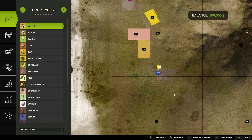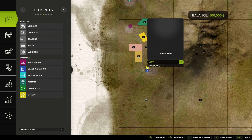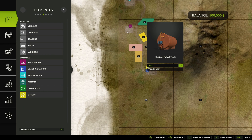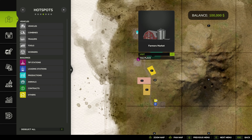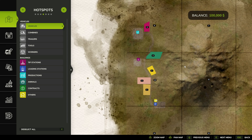Hello, welcome back to Accidental Farmer and a brand new series on Farming Simulator 25 — how exciting! We're on a brand new map as well, called New Frontier. It's pretty big, a bit like no man's land. You can see the size of the map — we start with four fields, a vehicle shop, a fuel tank, farmer's market, and there's a sawmill over there as well.